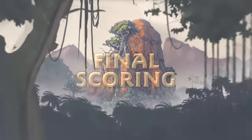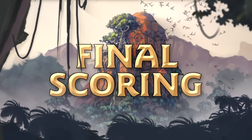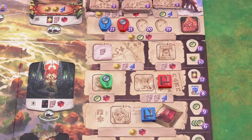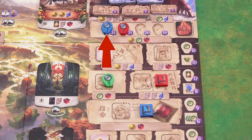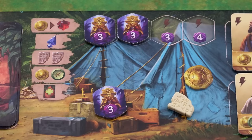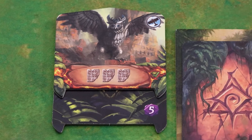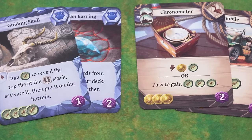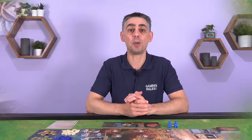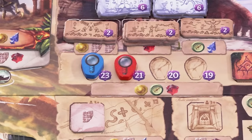At the end of the game use the score pad provided to record everyone's points. First look at the positions of the tokens on the research track — the row that each token is in determines how many points it is worth. Temple tiles are recorded next. Then idols: 3 points for each idol plus the points for the empty slots. Each guardian you have overcome is worth 5 points whether or not you used the boon. All of your items and artifacts are worth the points printed on the bottom of them. And you lose 1 point for each fear card you still have. The player with the most points wins. If there is a tie, the tied player who reached the lost temple first is the winner, and if nobody reached the temple then the player with the highest total score from research wins.